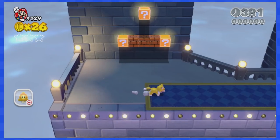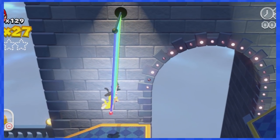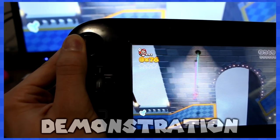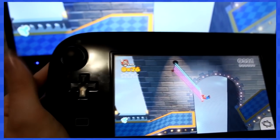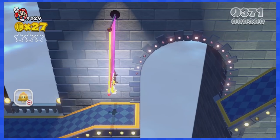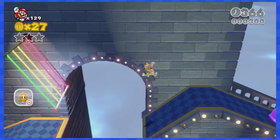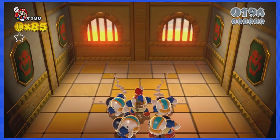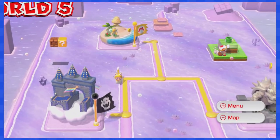World 5-2 worried me because it's full of trapeze circles — usually you tilt the joystick left and right to swing. But it turns out you can just go right and wait for the trapeze to move back left, then repeat to get enough momentum to make it past the endless pits. 5-A is another fight against Charging Chucks, so it's going to be super easy.